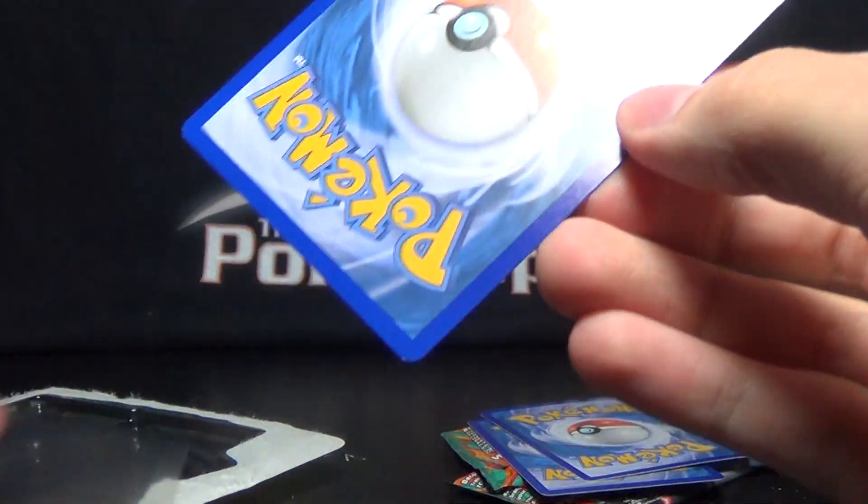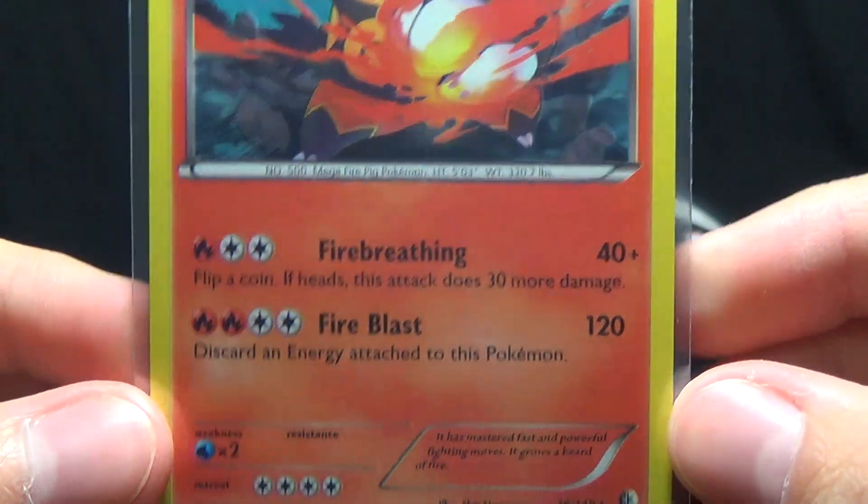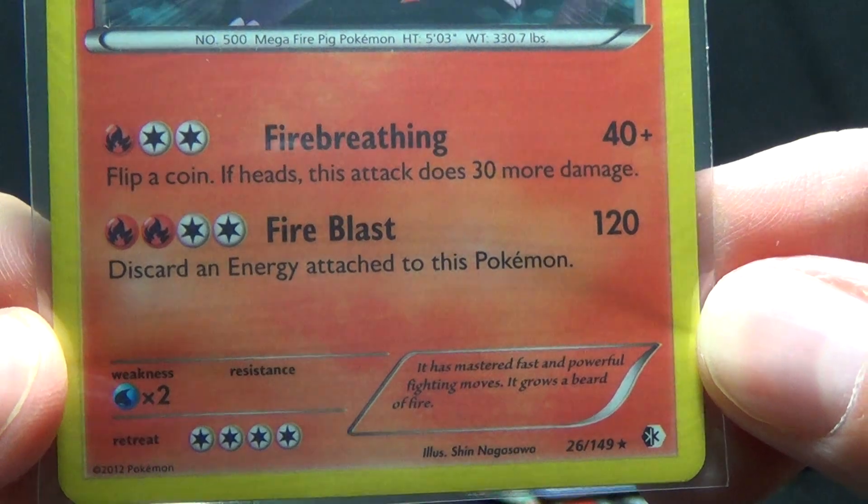Alright, so first up here I think is Emboar. Yep, Emboar with 150 hit points. These are of course all Stage 2s of starter Pokemon. He's got Fire Breathing and Fire Blast.